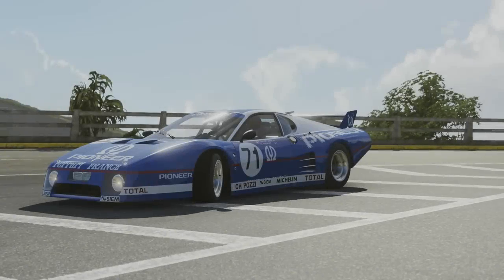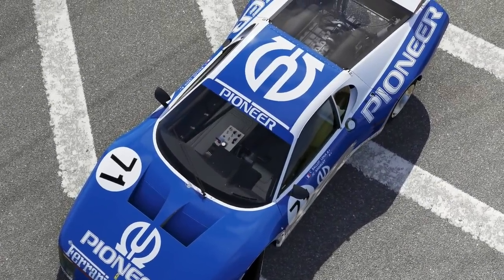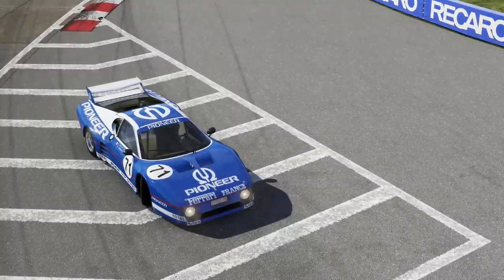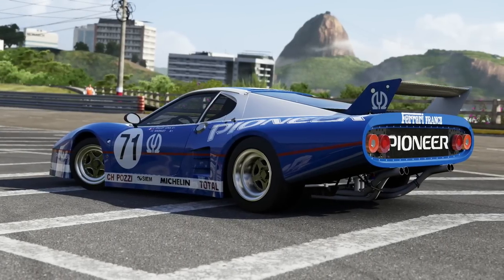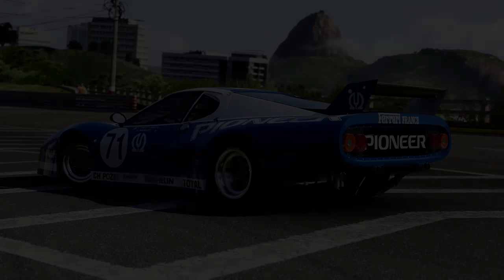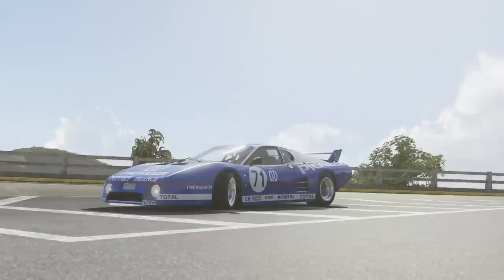Before I set about turning the Ford into an absolute monster, we must give it a target time. So I'm going to be taking a proper race car — the Ferrari 512 LM — and we're going to be driving this around the Rio mountain circuit. We're going to have eight laps with this Ferrari to set a benchmark time that the Ford Country Squire is going to have to try and beat. It's going to be a tough challenge, as this is a proper race car.